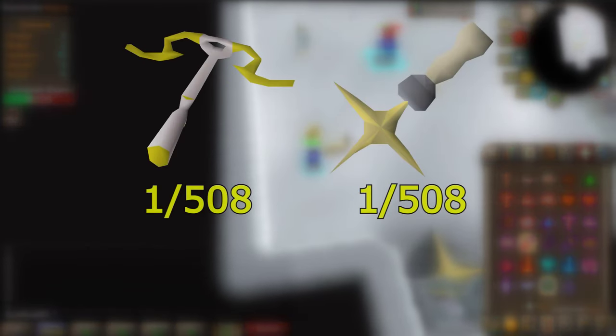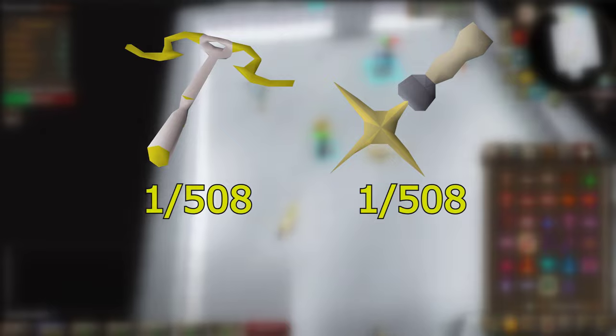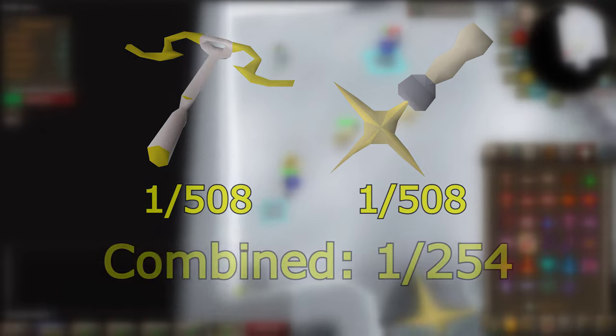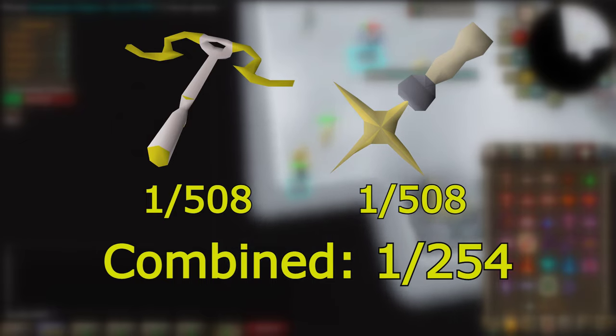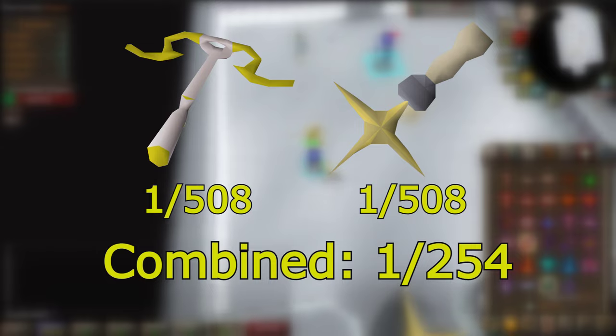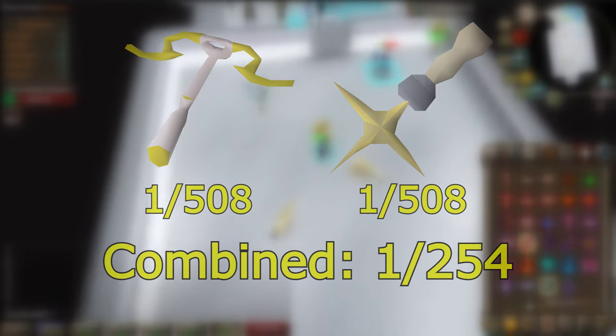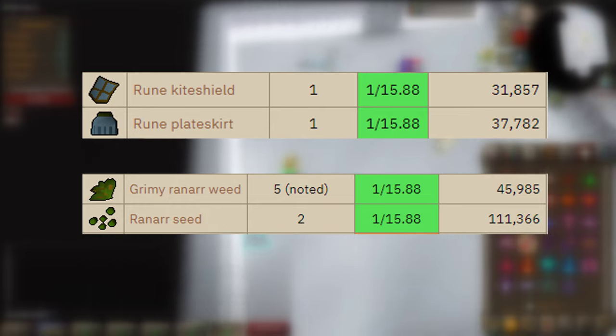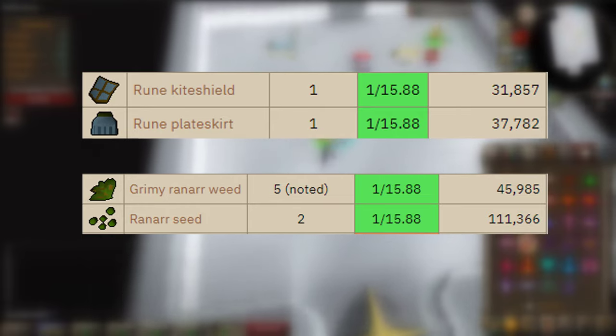The main drops you're hunting after are the Armadyl Crossbow and Saradomin Hilt. Both drop at a rate of 1 in 508, so combined you can expect a nice unique every 254 KC, which is a lot lower than the other bosses. But Zuliana also has a pretty nice regular drop table to make up for it. She drops rune items to alch, Ranarr herbs and Ranarr seeds, which really add up a lot because you can get so many kills per trip here.